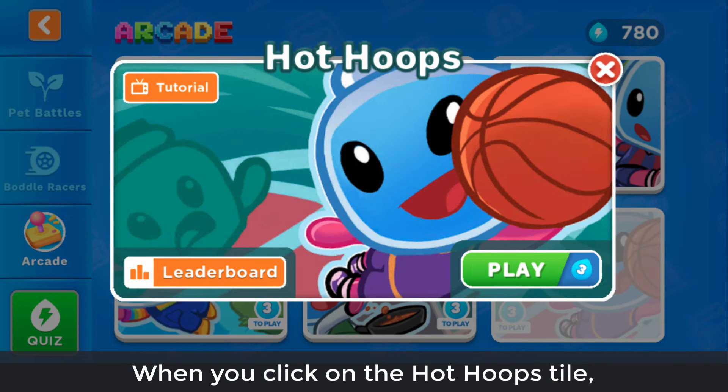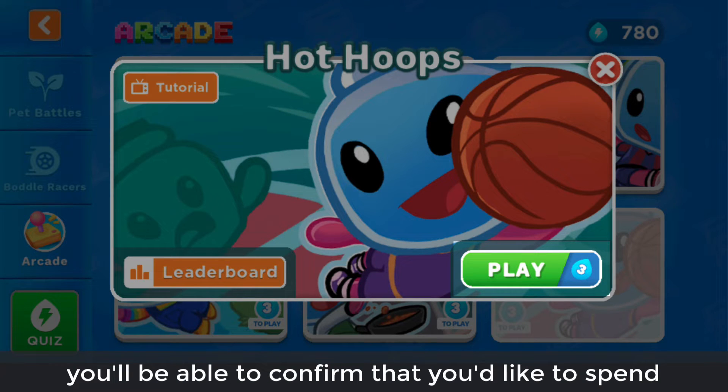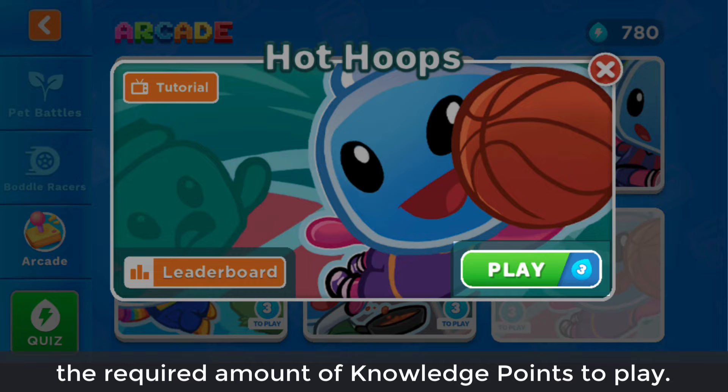When you click on the Hot Hoops tile, you'll be able to confirm that you'd like to spend the required amount of knowledge points to play.